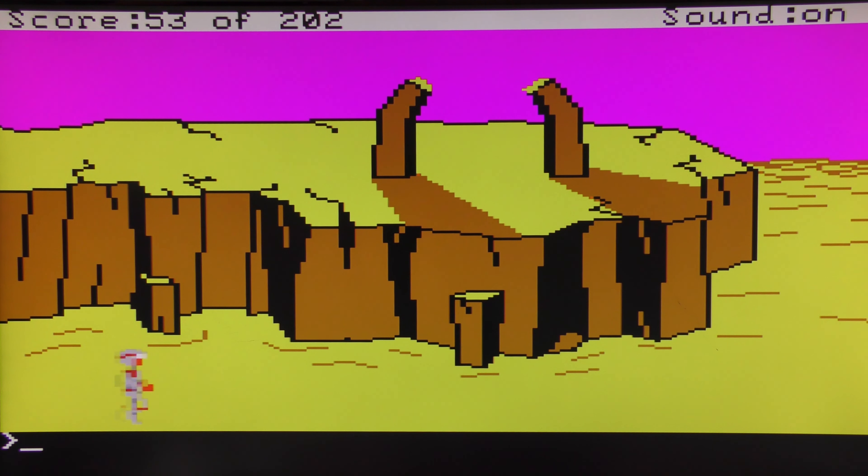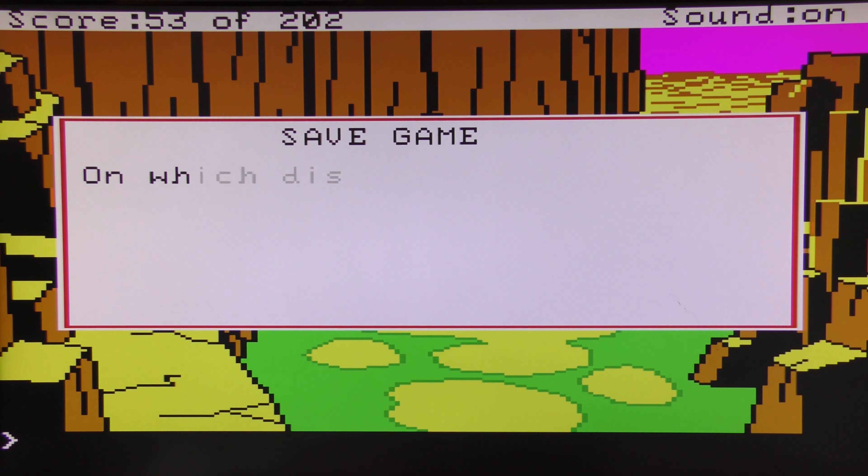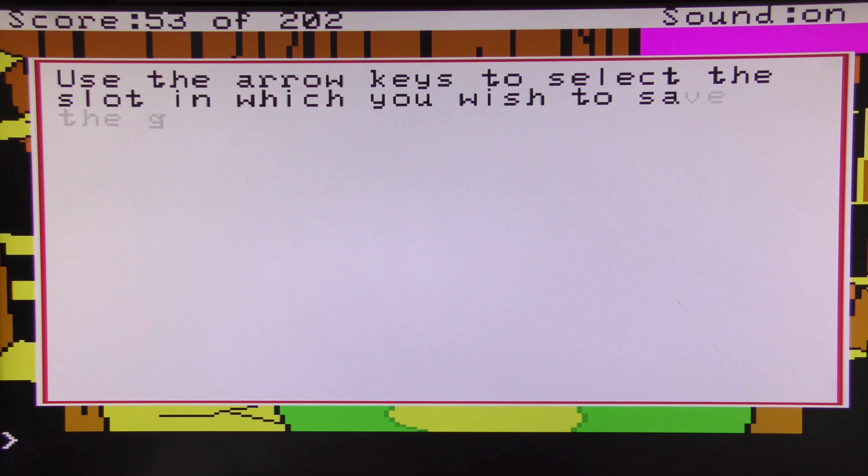Here we are back at the arch — if we go down one we should be near a cave, which we are. Here's where it gets tricky and we're going to save it — the droid is following us.